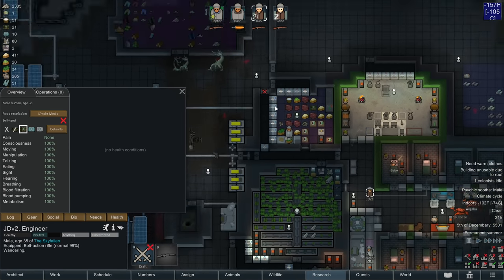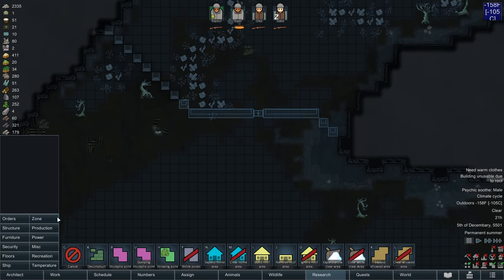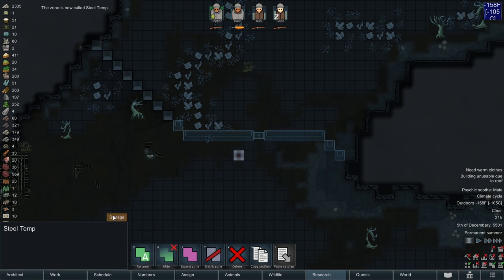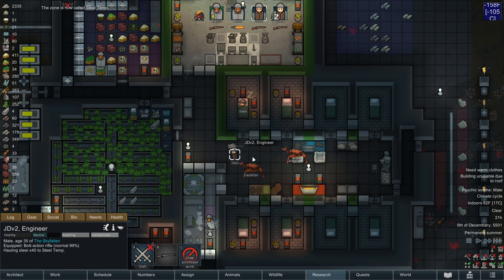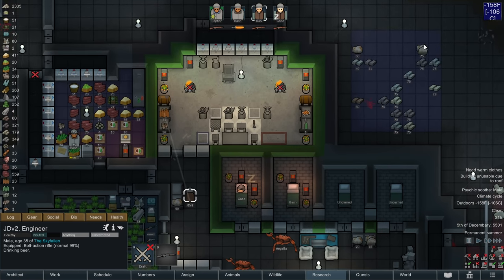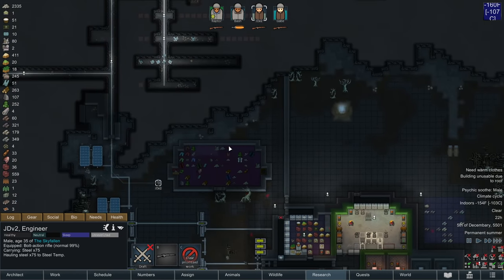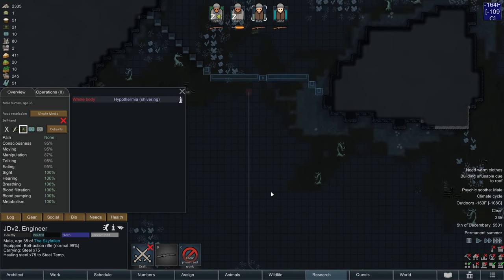JD, you've lost your hypothermia — let's unrestrict you and have you set out. I think the best way to do this would be to stockpile steel out here. I'll call it 'steel temp,' so that he hauls an entire load of steel in one go — all 75. Because otherwise he's going to be hauling something like 40 at a time, and I'd rather do all 75 in one run.